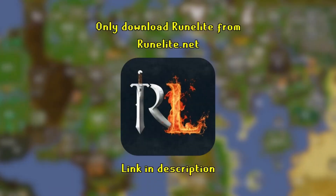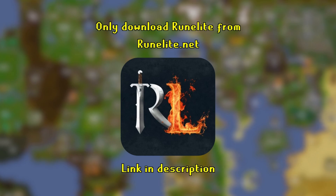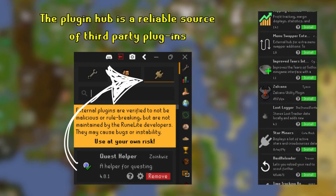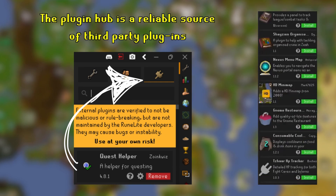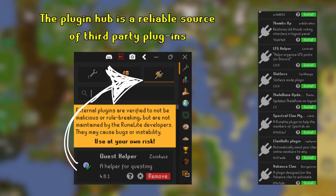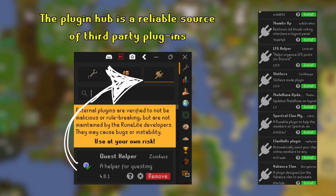It goes without saying that you're going to need RuneLite to use most of these plugins, but the official client and mobile client are improving all the time. If you can't see these plugins on your default plugins list, you mainly need to download them from the RuneLite Plugin Hub. These are monitored by the RuneLite team, so you can trust things you download from here. As with all my guides, let's cut out the fluff and get started.